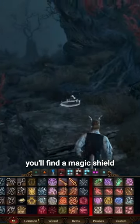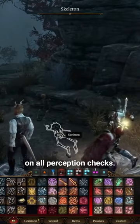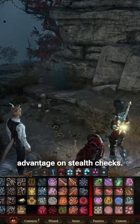On each of these skeletons, you'll find a magic shield called the Watcher Shield, which gives you advantage on all perception checks, and you'll find the Assassin's Shortsword, which gives you advantage on stealth checks.